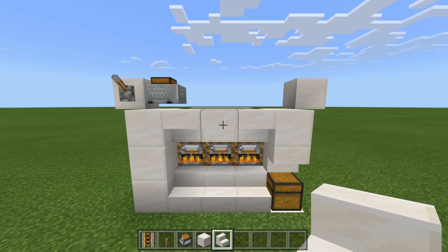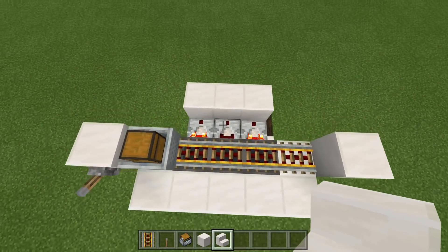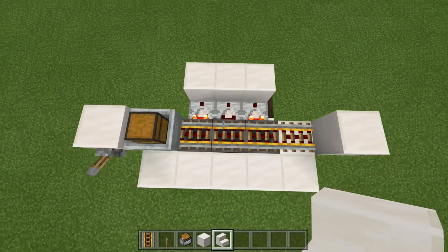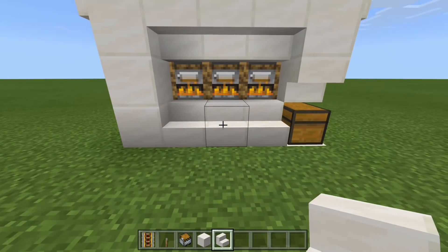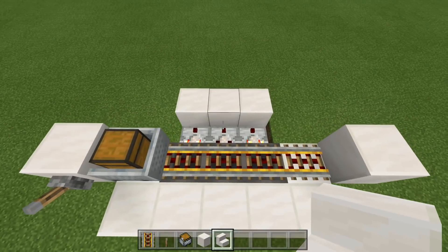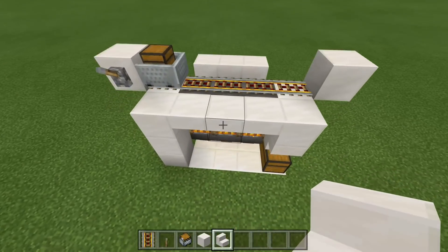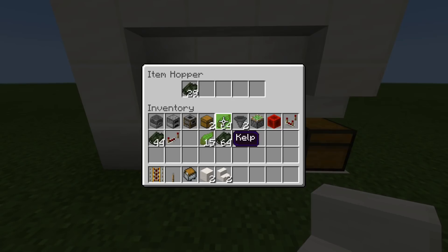One thing I noticed while testing this out is — I'm not sure if it's the timing of Bedrock Edition — but there is uneven distribution of items. Everything is still going to smelt and we are going to get the XP for everything, but because this middle one has shut off, this hopper is now locked again, and all of the items coming from the left side of this furnace are going to be stuck in this hopper until it opens up.